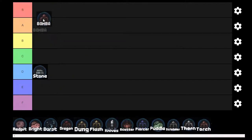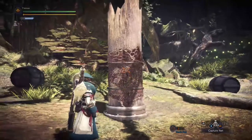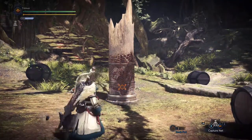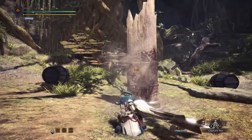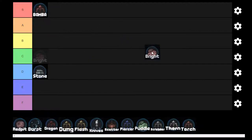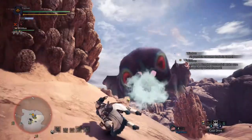Look out, it's Bomb Pod time! Bomb pods are the biggest damage boys out of all the slinger ammo. They do up to like 150 — I've seen them do 155 damage before, which is crazy. They auto flinch and you get three of them by default, then four with Slinger Capacity. I'm gonna put these guys at S.